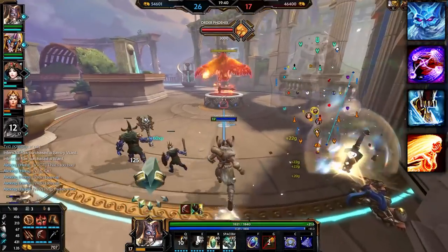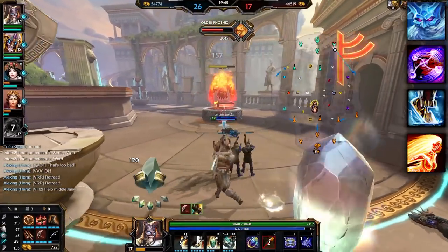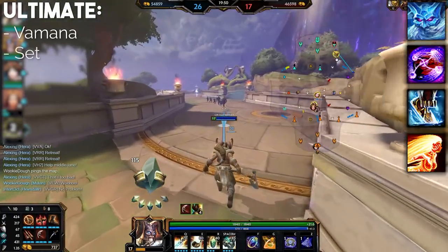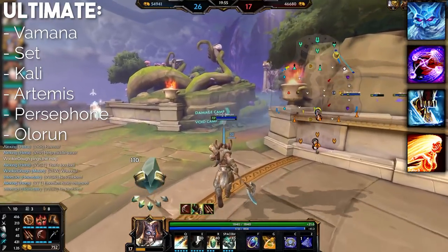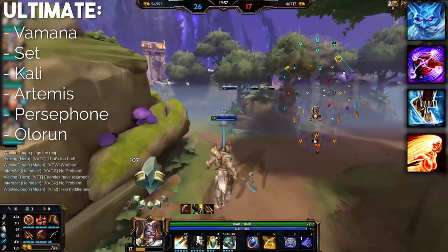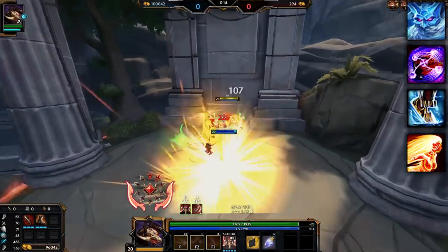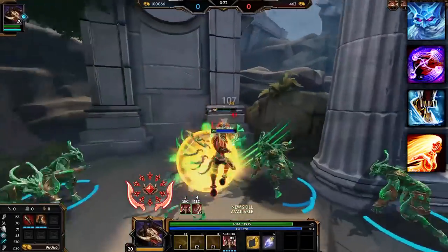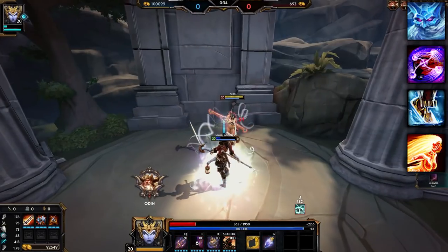Onto the big boy of the kit — the ultimate. So far we have Yumiya's passive, Expal's Branching Bolas, Kronos's Accelerate, and Sol's Disapparate. My considerations for the ultimate are Vamana, Set, Kali, Artemis, Persephone, and Olorun — though Expal and Kronos's ults are banned due to the one-ability-per-god rule. Set's ult is here for the damage, movement speed, and healing it provides — transferring from a melee god to a ranged one makes it really strong, even without the clones and uncapped attack speed. Kali's ult makes it so you can't die, which is obviously strong on a god with this damage output, but a little less good without her passive.